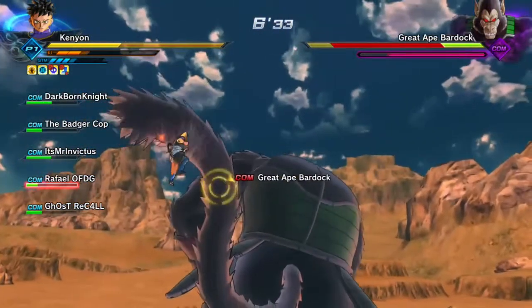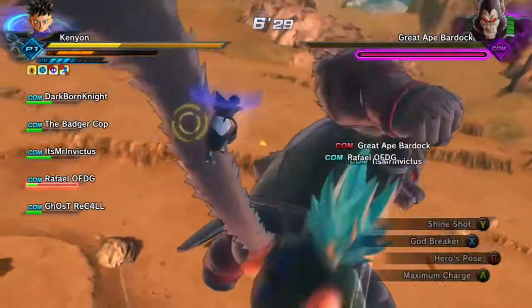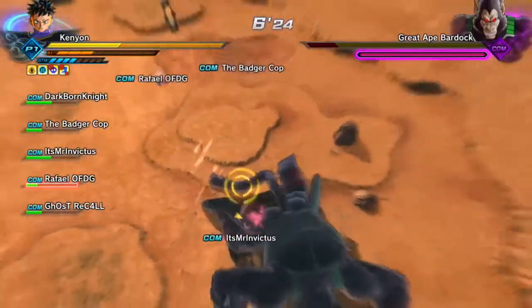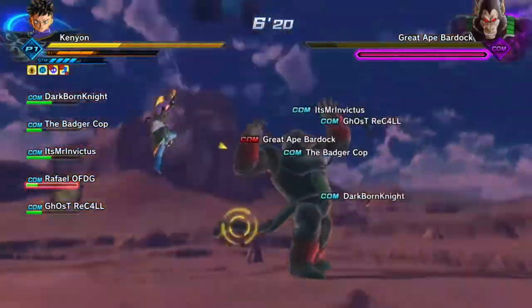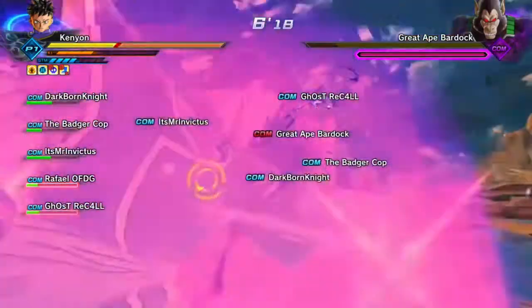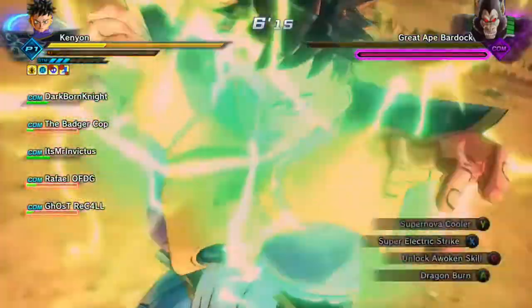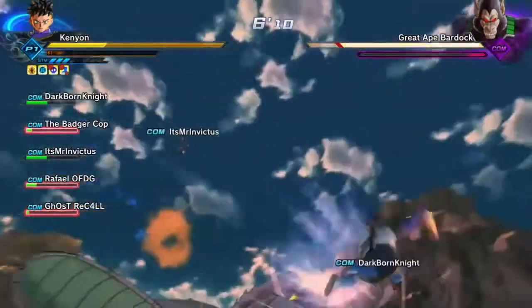You also have to be careful when attacking the enemy's tail — there was a part where I grabbed it at the wrong time. Here's the unavoidable attack — this really lowers your health if you're not prepared. You'll want to keep a lot of stamina so you can block it and reduce the damage.